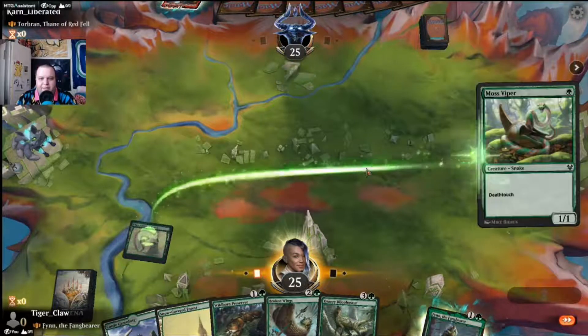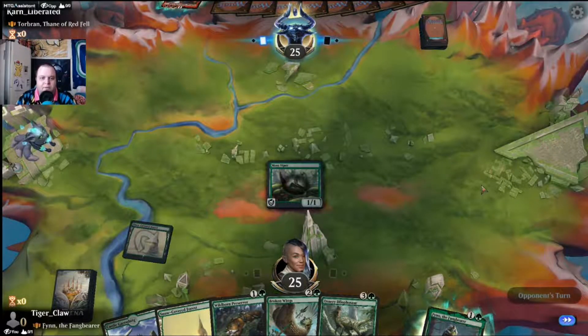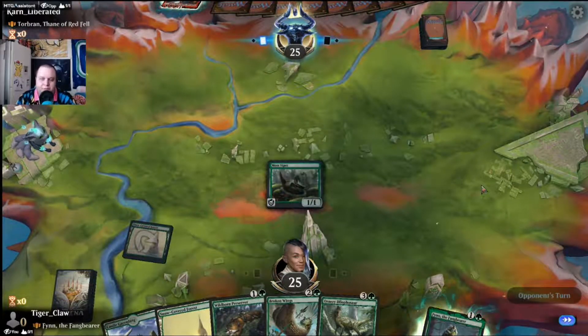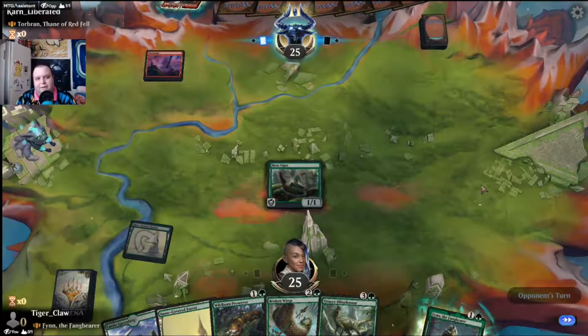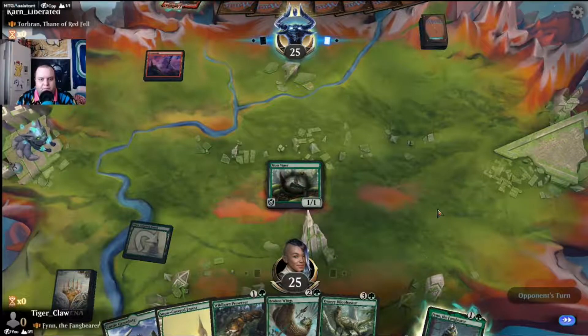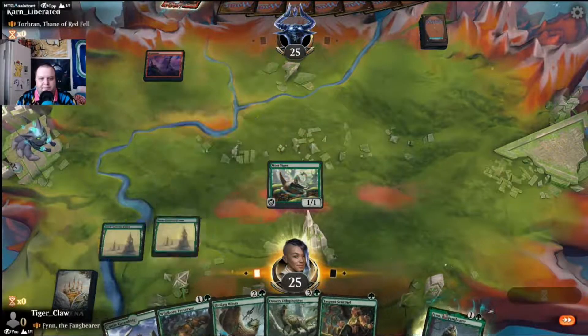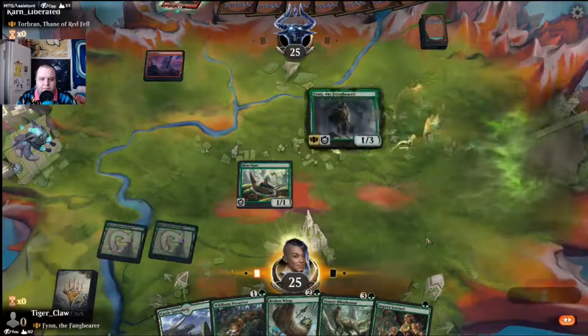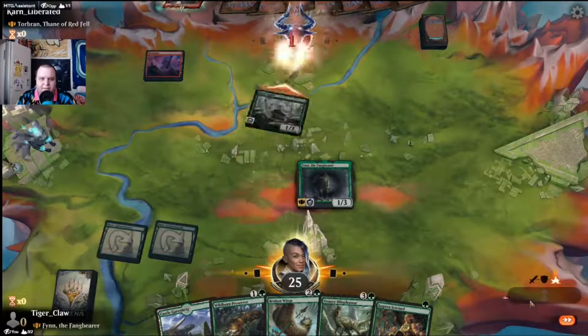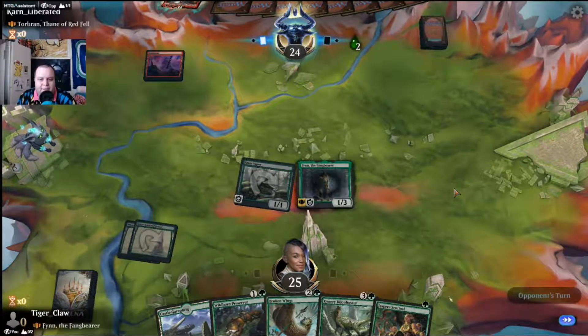Moss Viper into Finn is quite a good start, unless of course they have something like Shock. They have something — nope, we're fine. There's two poison counters down, eight to go.